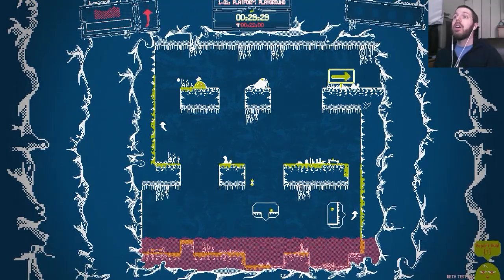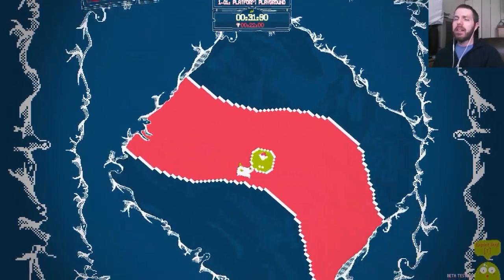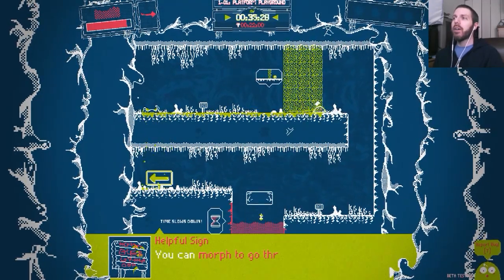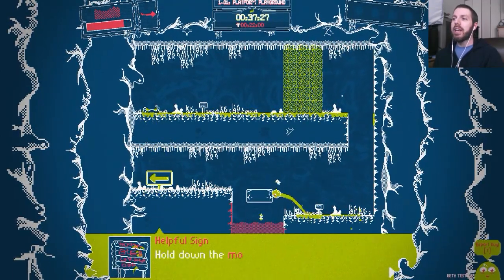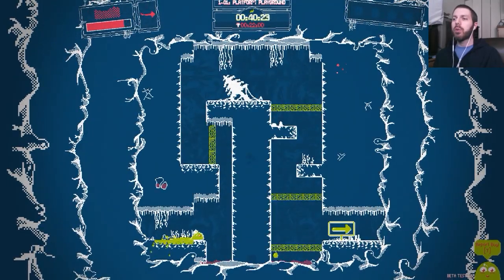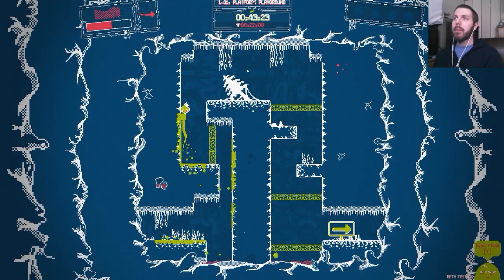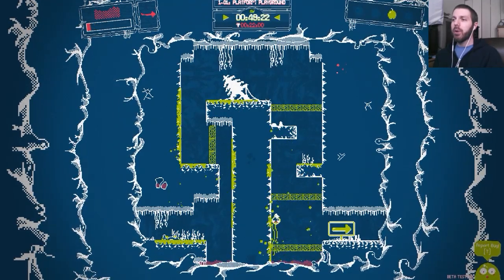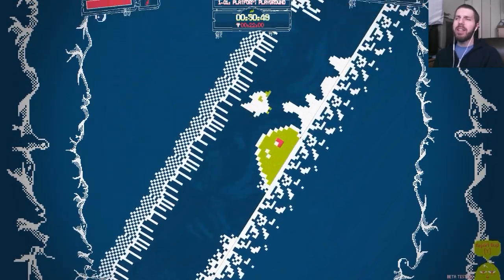If you touch anything red you're dead. In that manner it's kind of like Downwell, which was a monochromatic game where black and white was the palette and anything red would kill you — pretty cool visual styling. Turning into slime with the left trigger allows you to pass through anything green, while red will kill you.